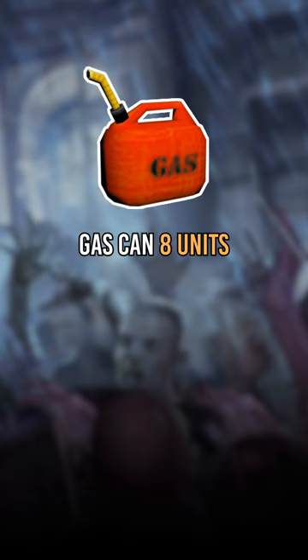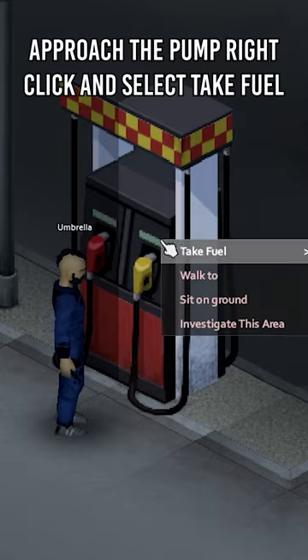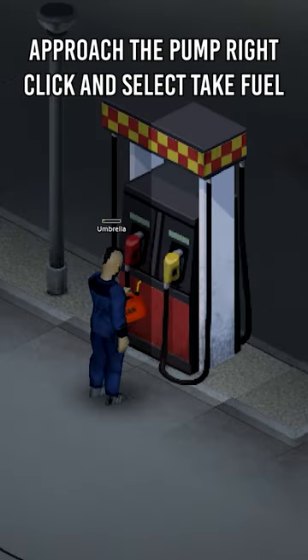To get fuel from the pump, you will either need a gas canister, which holds 8 units, or an empty bottle that holds 1. Approach the pump, right-click, and select Take Fuel.